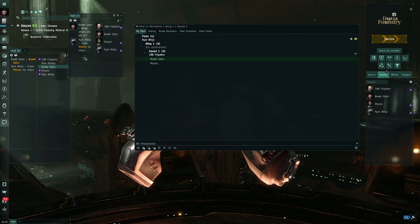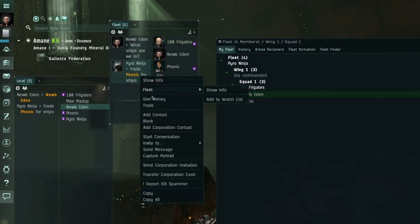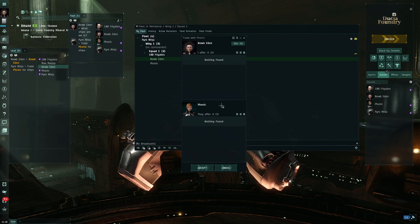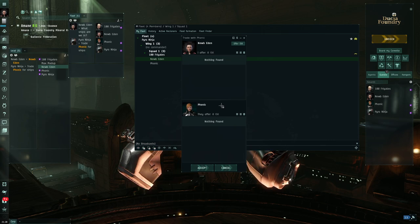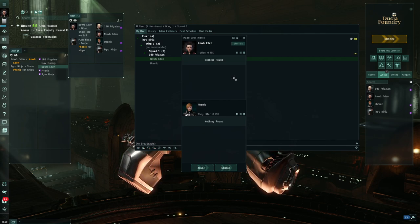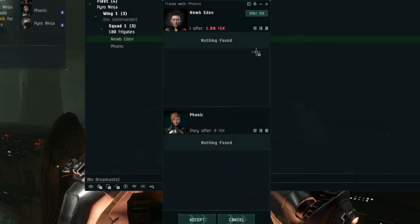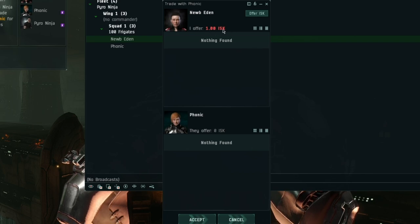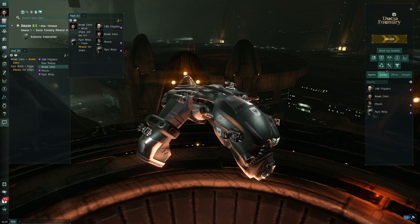A typical response to asking about ships might be 'trade Phonic for ships.' Many fleets have ships available to give to fleet members, dispensed by a particular person. If a ship is linked in fleet chat, you can right-click and open a trade window. There may be different ship types being handed out - the FC might say on comms 'trade one ISK for DPS, two ISK for logi.' That way the person managing trades knows what ship type you need from the amount offered.